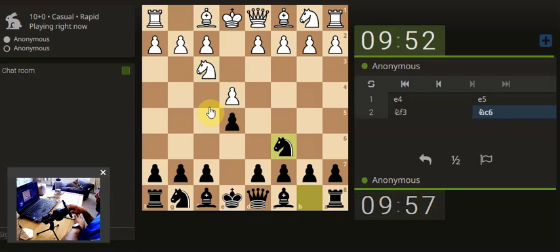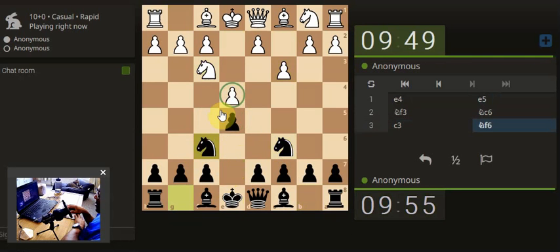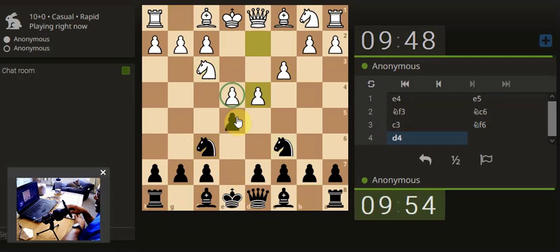Let's develop the knight, protecting the pawn at the same time, then develop the other knight attacking the pawn but also making space. They're going for some sort of weird gambit thing — they're allowing us to take here, but then there's a centralized pawn. Maybe we can start putting pressure on his king.